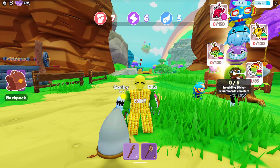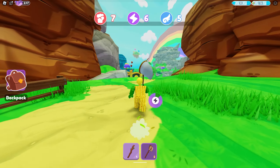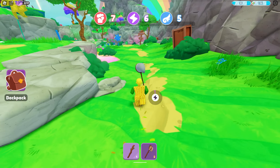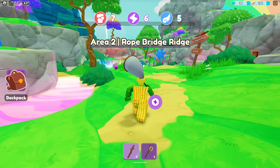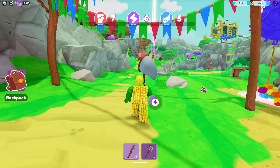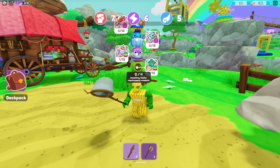Going back to the game, we can now proceed to area two, which is the Rope Bridge Ridge. Here we need to collect another set of stickers and put them in the next Stackum. Follow where I go — you'll know the location of the Stackum because it glows vertically. Here it is.